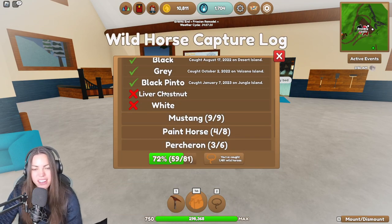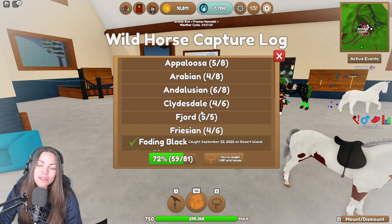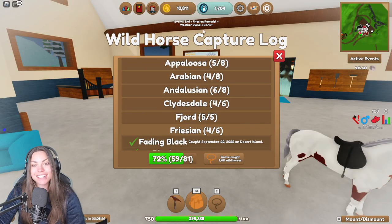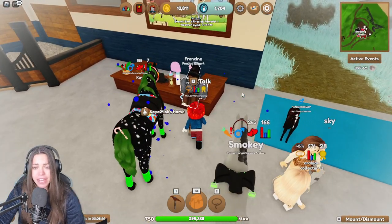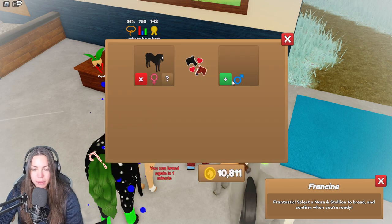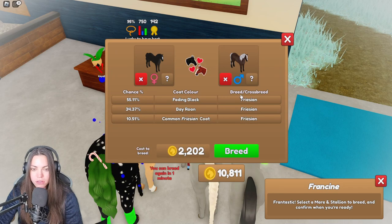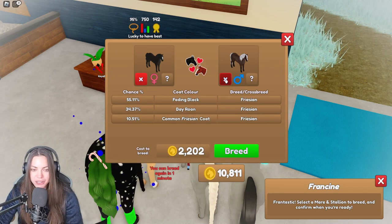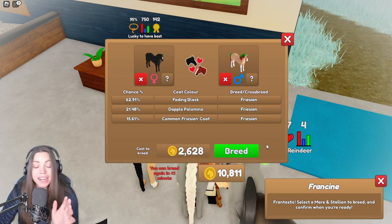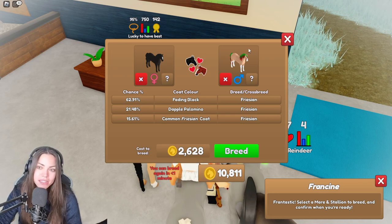Looking at the capture log here, I do have these two to get. The capture log is a log of what you have captured. I've caught 1,481 horses in the wild — I need to get a life! Who can beat me with that? What's your number, guys? Let's see what other Frisians I've got. I've got a big black stallion, lovely, and then I've got Sotty who I'd like to breed. This is the very expensive foal. Let's go for it — oh, I still need to wait. I hate waiting. Waiting's my least favourite thing in life.